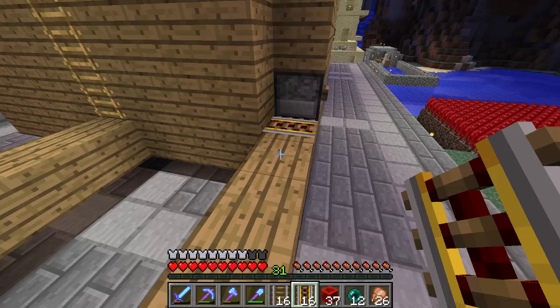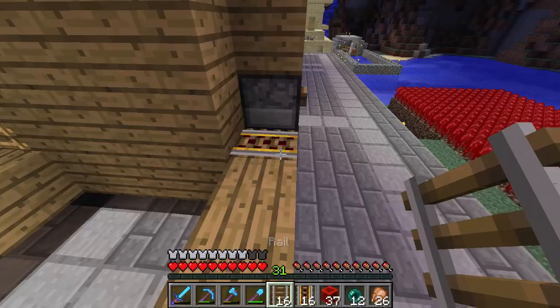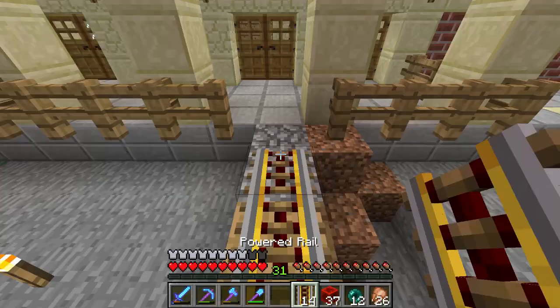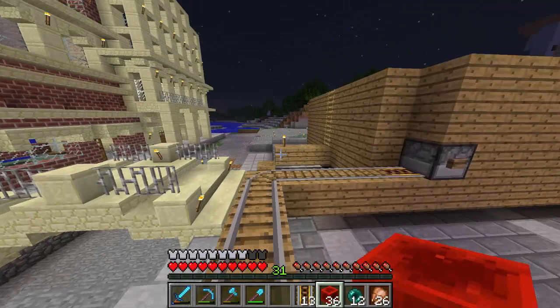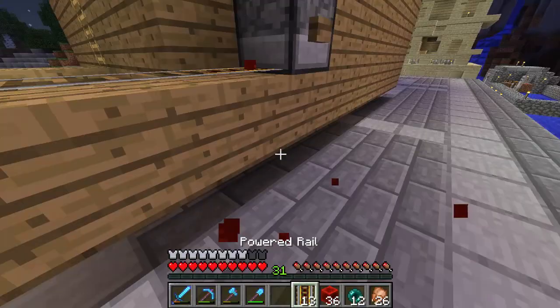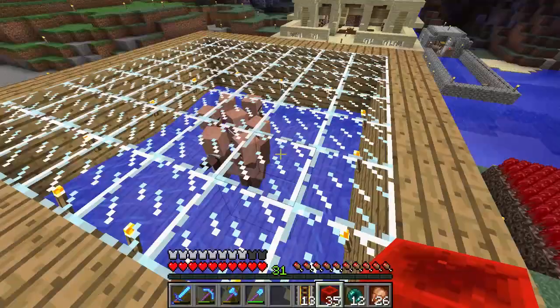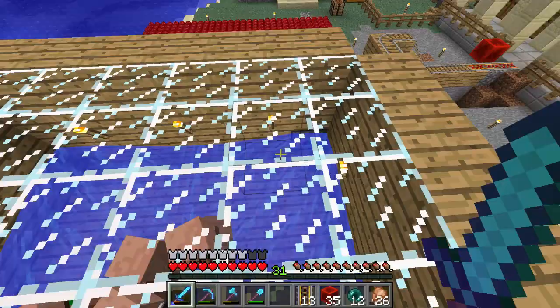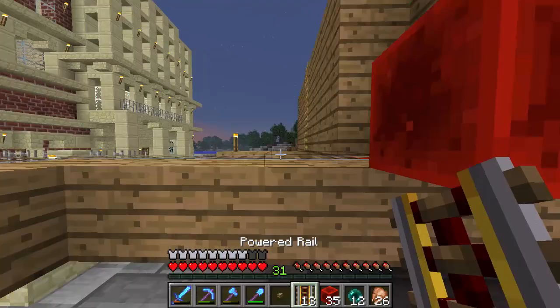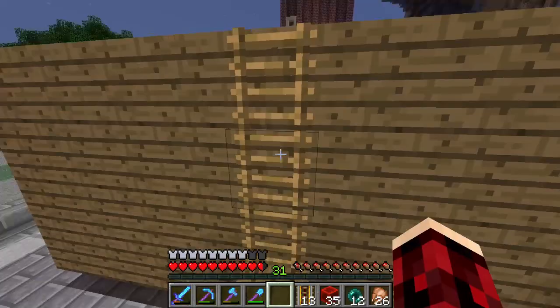I almost got it set up — just figuring out how I want to lay the rails here. So I've got a dispenser in the corner with an empty bucket in it. When I hit the button on the dispenser — I could move the button here for a little more convenience — it'll pull the water out of that corner and force the villagers into this corner where I can pick them up.